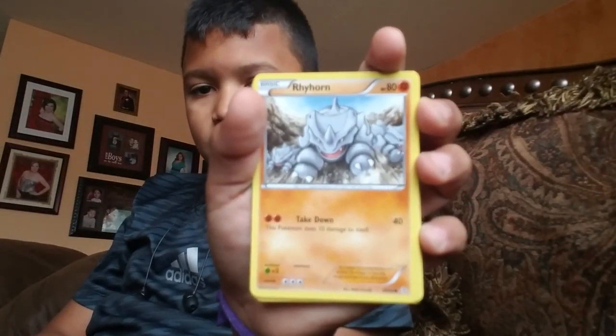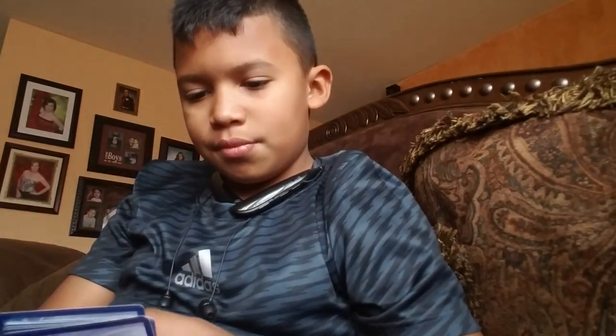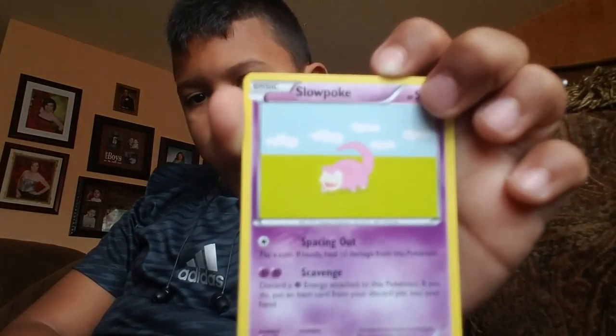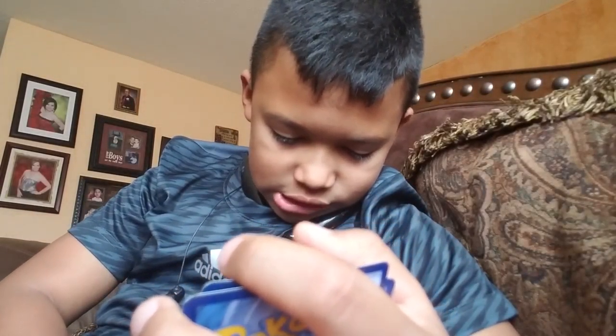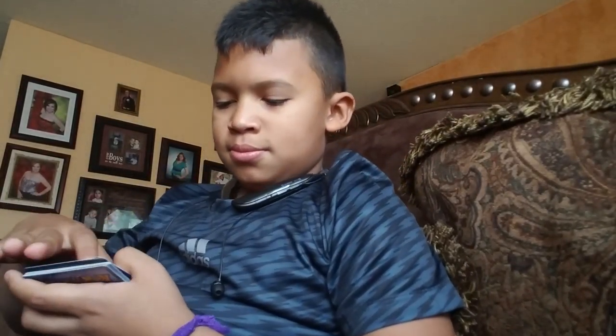Okay, so let's go with this one first. We have Rhyhorn, Cloyster, Paras, and then we have a trainer rest card. We have the Web of Fate. Magmar. Meowth. We have a Slowpoke. Froslass. Then we have an energy — fire energy — and then a Shiftry. So we did get some good ones in that pile.